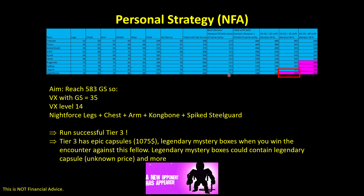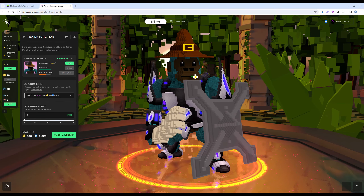My own strategy is to reach 583 gear score with a VX of gear score 35 and at least level 14 to win all the events in tier 3. I use the Knight Force legs, chest, and arms, plus the Kong Bone and Spiked Steel Guard Genesis weapon and shield. This allows successful tier 3 runs, which drop epic capsules and legendary mystery boxes when you encounter the Cyber Gongs — the opponent — which could contain a legendary capsule and other things.